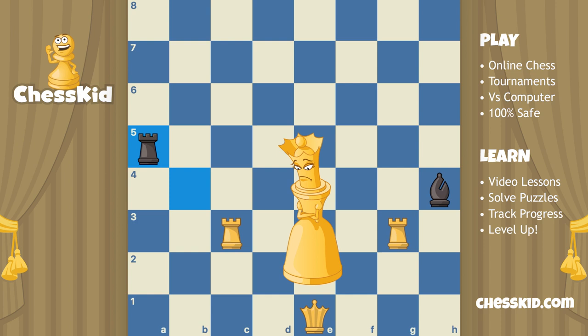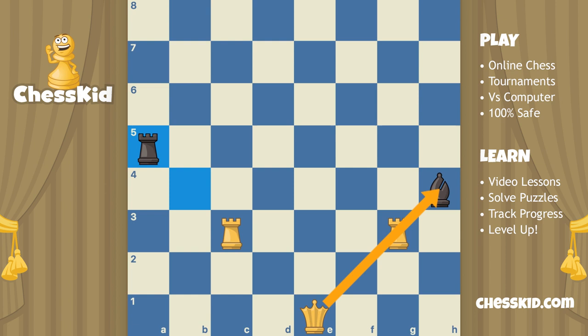Here we see the white queen not being able to capture anything because her rooks are in the way. Let's get back to a real game where we alternate moves. If our queen wants to capture the bishop, our rook's in the way and the queen has not acquired any special powers — she can't jump over things. If we move our other rook backward, that opens up our queen's diagonal and on the next turn we could capture that black rook if it didn't see what was coming.